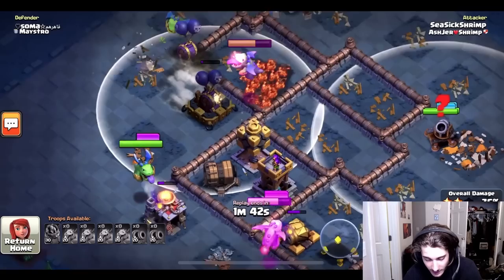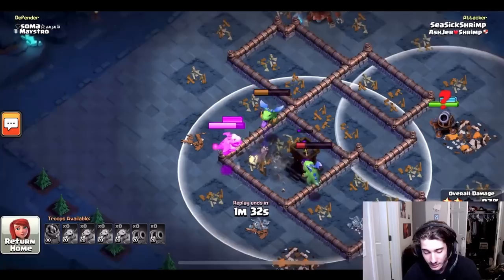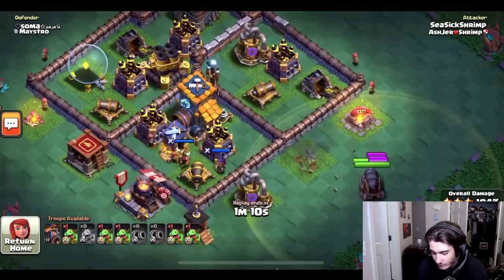He still has all these baby dragons moving around the base. He uses the ability on one of them, clearing things out a bit. Going into the second stage, he has three baby dragons, two cannon carts — he only lost one troop this entire first stage along with the battle machine. Now let's go see how he takes down the next stage with the level 17 battle copter.